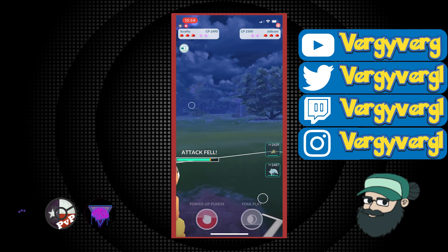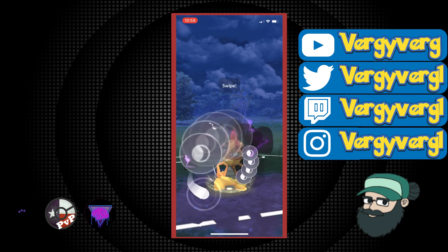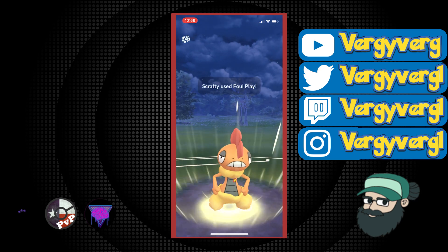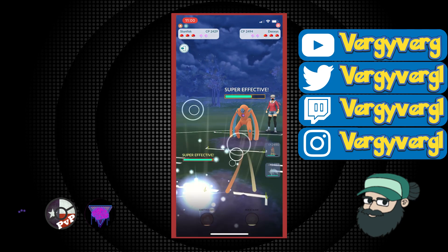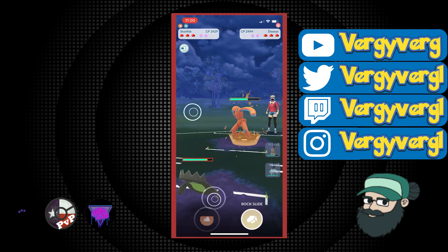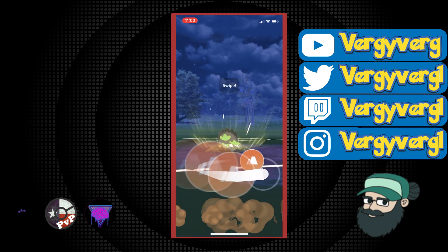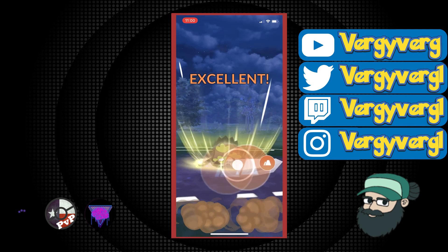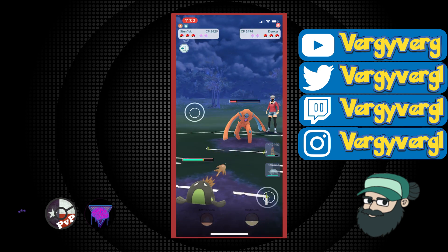They actually switch into Defense Deoxys — an even bulkier Mon than Stunfisk. I'm going to throw this one Foul Play, see if I can get it lower, and then come in with G-Fisk. It should be close to where an Earthquake and a farm down is possible. DD doesn't really pressure me in any sort of way. I'm assuming there's probably another Steel in the back.